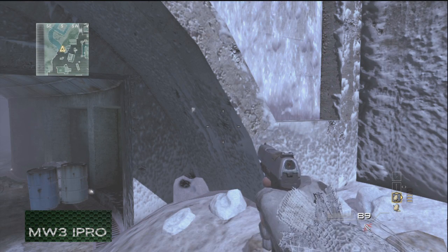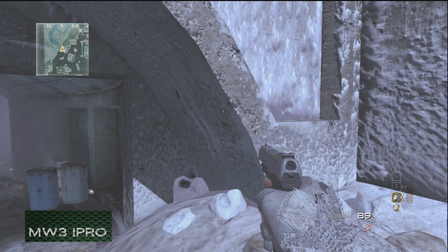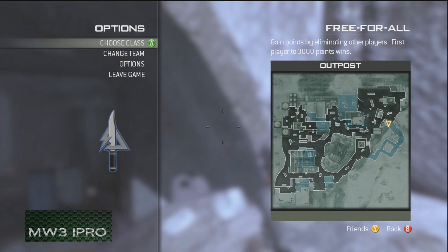Hey guys, MW3Pro here and today I'm going to be showing you guys a little glitch — how to get completely, fully outside of Outpost on Multiplayer and Survival Mode. You do not need any friends to do this, you can do this completely by yourself. It is a wall breach.